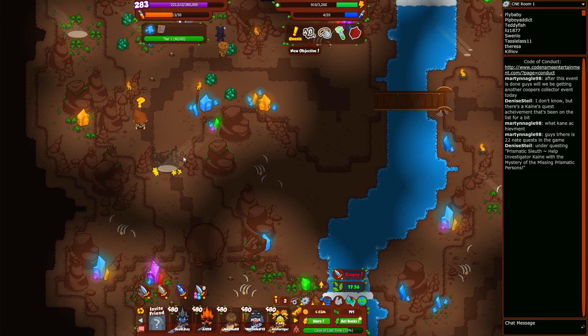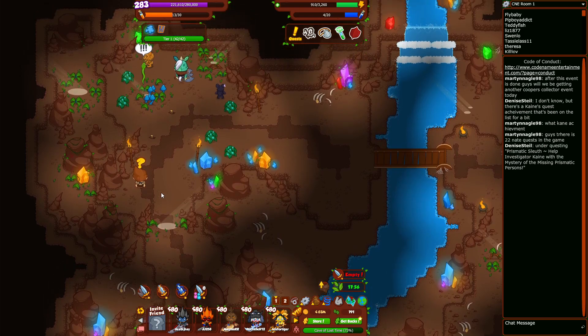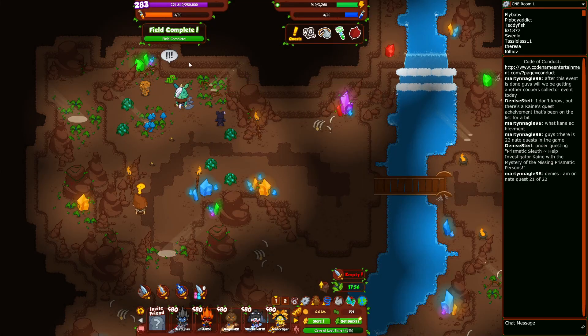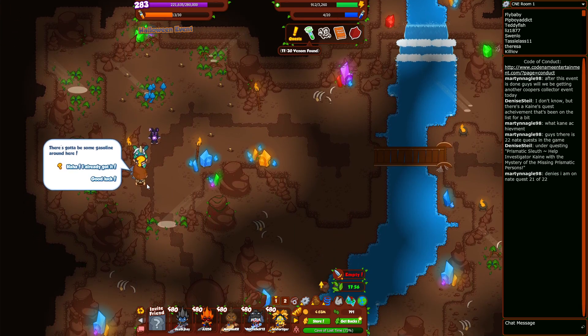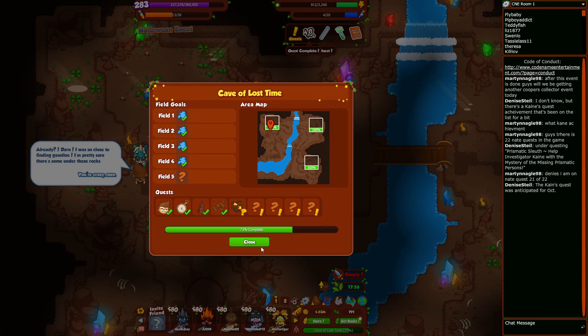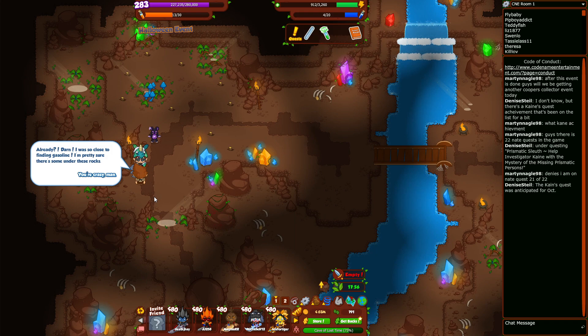The shaft of light is already there, so we're just snapping the bramble out of reality. Let's grab our little snake to get our snake venom. There's got to be some gasoline around here — huh, I already got it. I was so close to finding gasoline; I'm pretty sure there's some under these rocks.